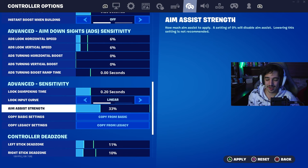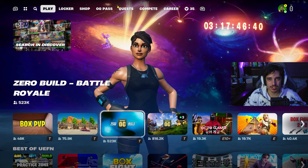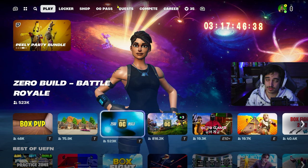Okay, I was joking there. I had aim assist at 100% there. But now we're switching aim assist down to 0%, and we're going straight into zero builds, which relies on ARs most of the time.